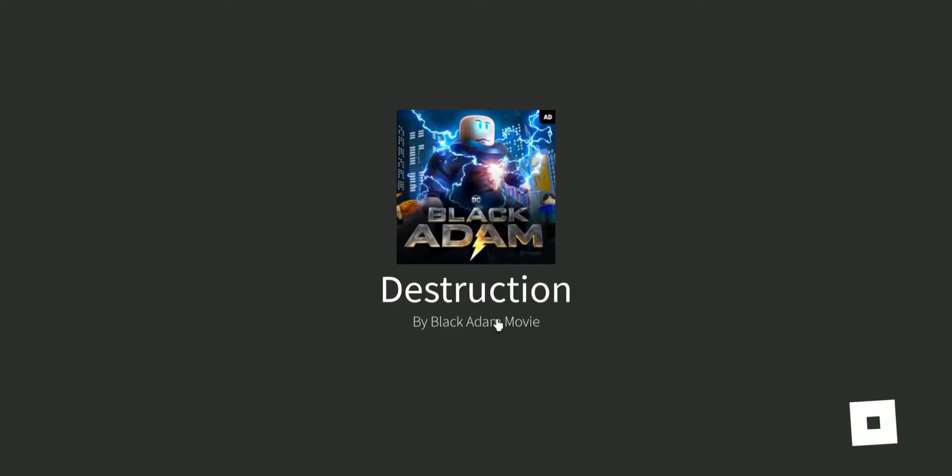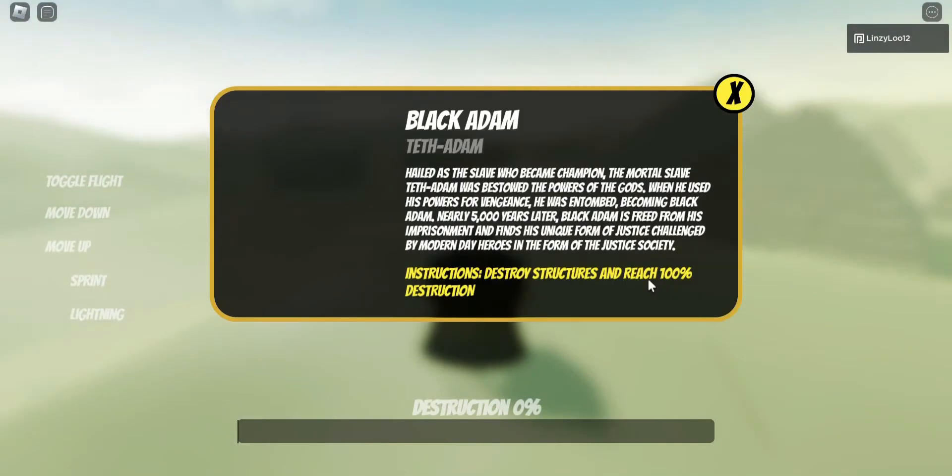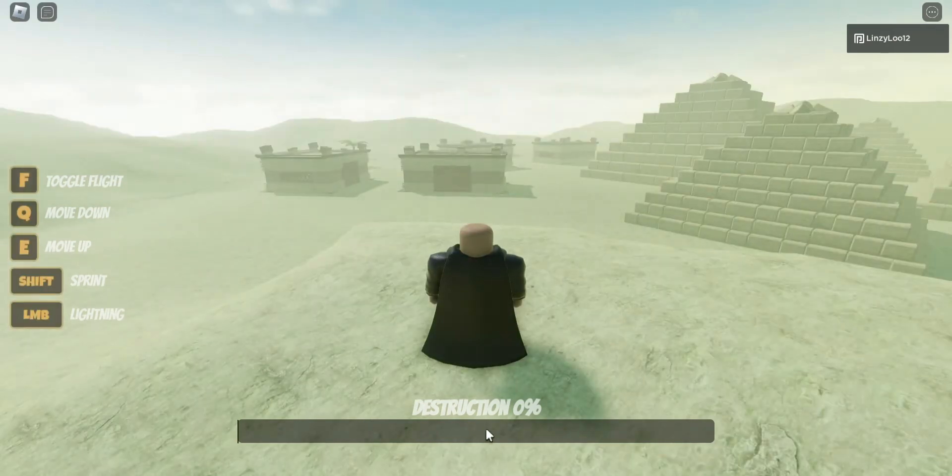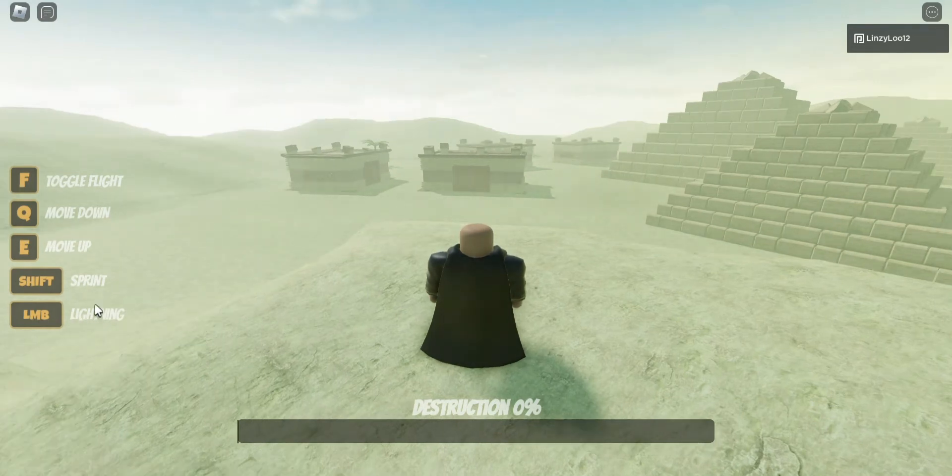So we are now getting teleported to destruction and it will tell you how to play right here. We need to destroy structures and reach 100 blocks. It looks like we have a destruction meter and over here we have instructions on how to do this.